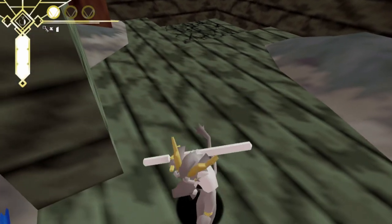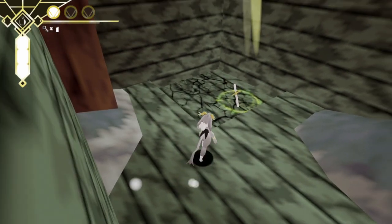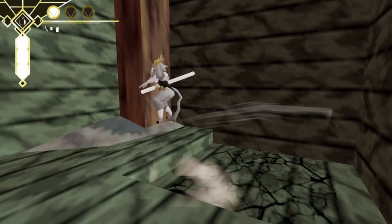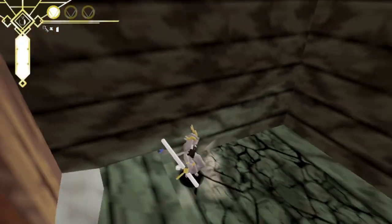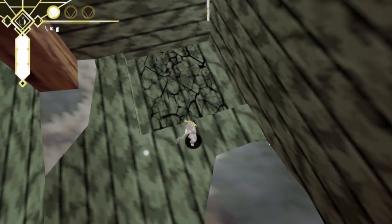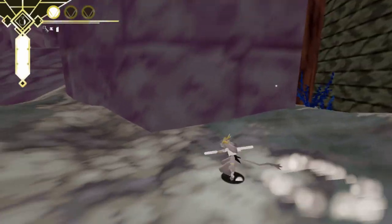I wonder if I can throw my sword on that. I don't think so — do I need another power-up for this? I feel like I'm finding myself in this situation a lot. Yeah, I need to be able to slam downwards — this is clearly a slam downwards situation, like jump and press B and slam down Crash Bandicoot style.